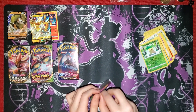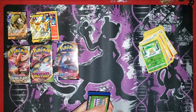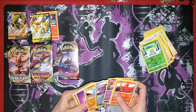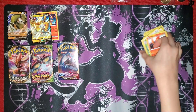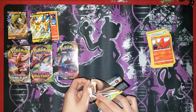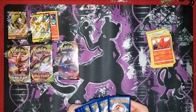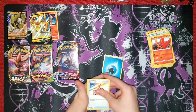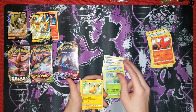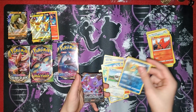Another Vivid Voltage - it is a green code card, nothing. Next we have Sword and Shield - a white code card. Water Energy, Rotom Bike, Big Charm, Sea King, Miractus, Pikachu, Glaring Mouth, Sizzlepede, Wooloo, Dreadnought, and Sableye.